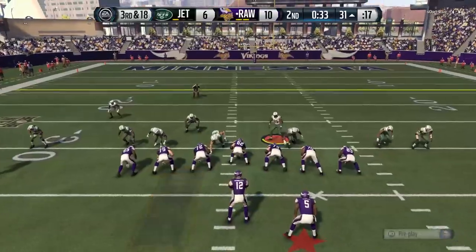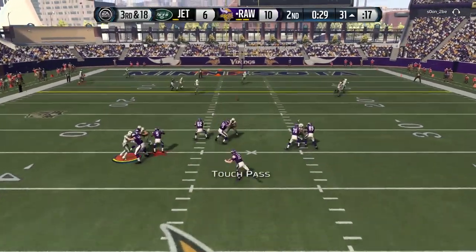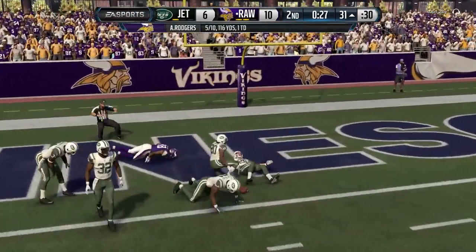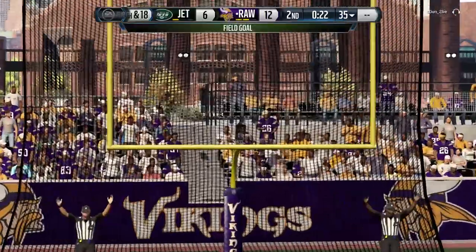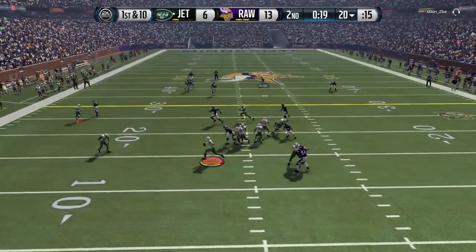Jared Cook — or maybe that was Vernon Davis — nearly makes an amazing grab in the end zone. 3rd and 18 though. Throw it up for Dez Bryant; he's not able to come down with it. So for the second straight drive we have to settle for 3. That makes it a 13-6 game, still a full touchdown ahead thankfully because of that missed extra point.